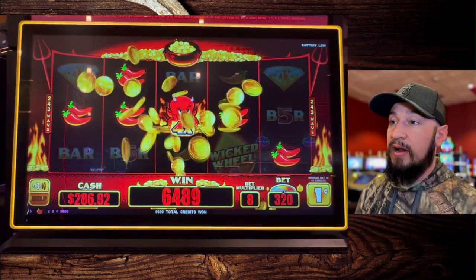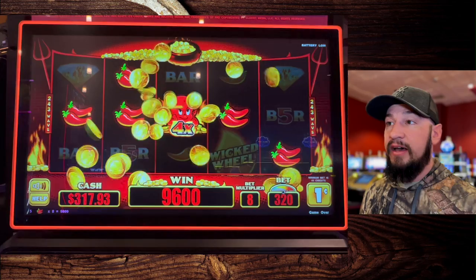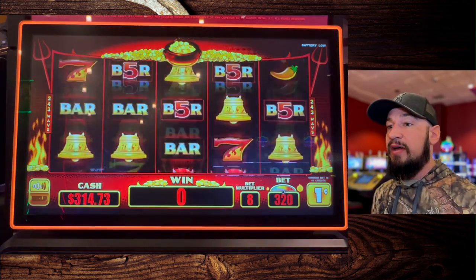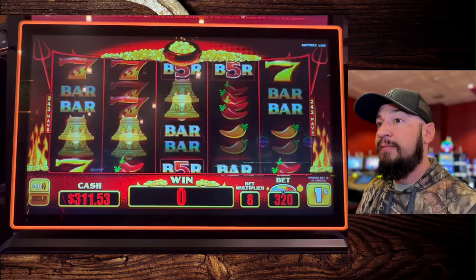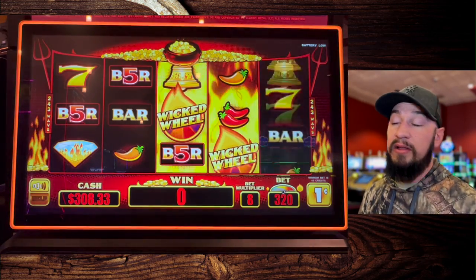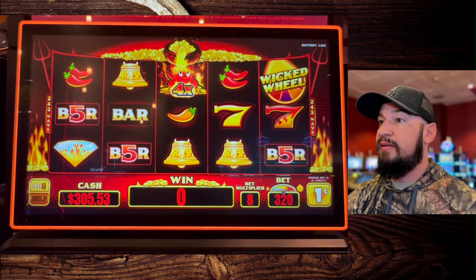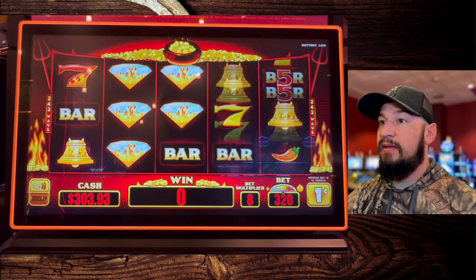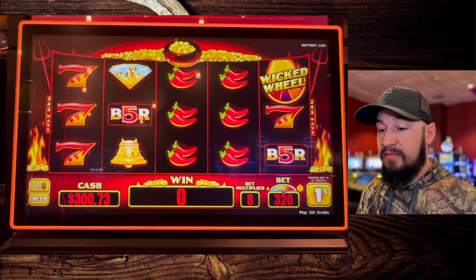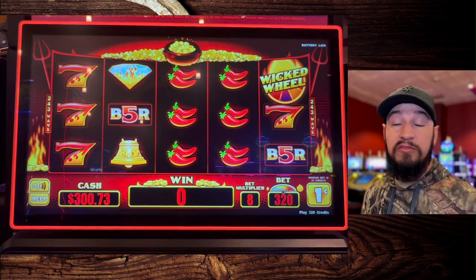So far we've seen three of the features: we got the wheel, we got the pick feature, and we got the mystery feature with the devil coming out. Now that we're up to $314, we're going to stop at $300 — we made triple a profit off of a review. This is going to be our last spin on Wicked Wheel. We are ending the game with $300.73 after only putting in $100. Let's go to my final review.